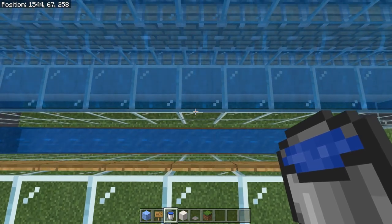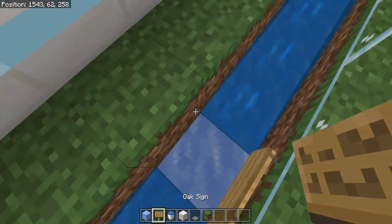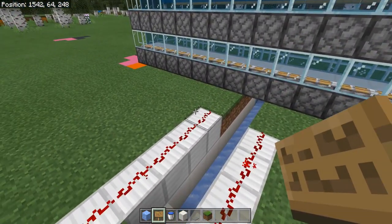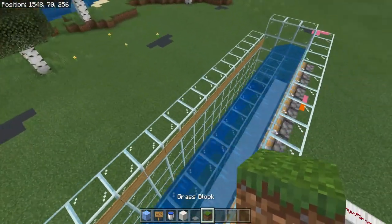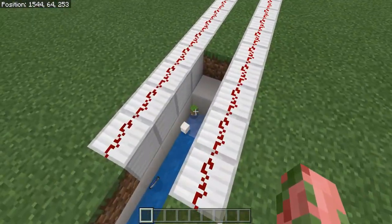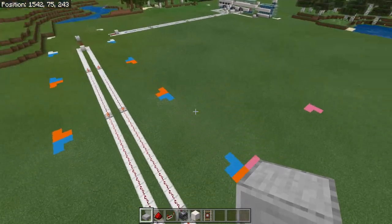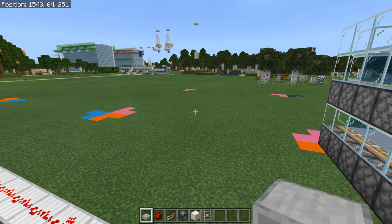In the ground, place either packed ice or blue ice — packed ice works totally fine, blue ice won't make any difference. Place a water source on the far left side and also on the far right side to push all items to the center. You'll have a two-by-two center; choose one block as your center, mine down another block, then continue this water stream forward and out through the back of the farm. Any items harvested will end up there, and you can run this stream into whatever you want.